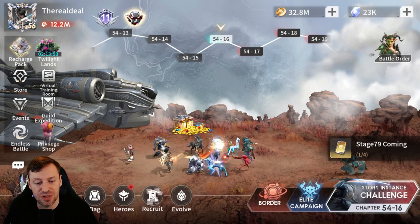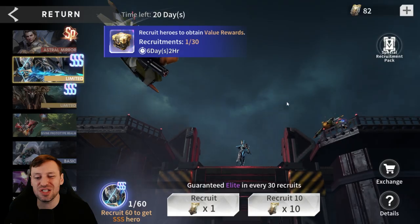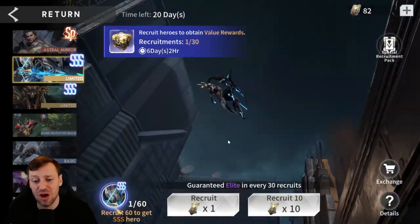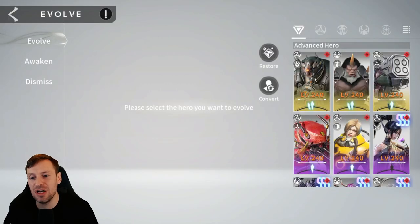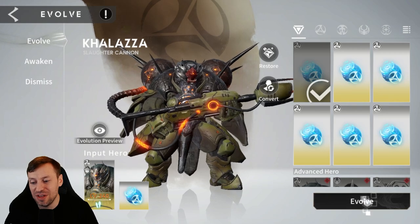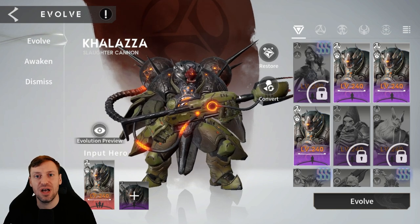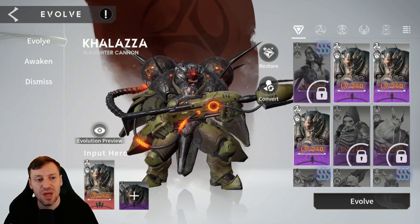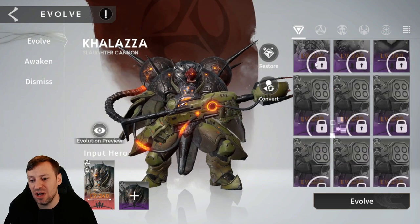The other big thing in this game is collecting heroes. You go to Recruit, save up shards, pull at the right time, and build up your roster. Something a lot of people complain about is the hero evolution system — you need copies of your heroes to evolve them, and at higher levels you need loads of copies of the same hero.